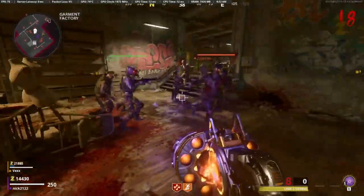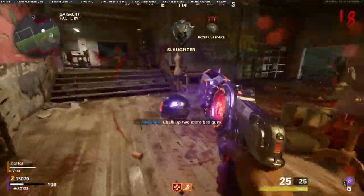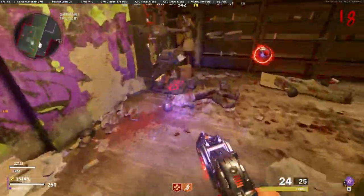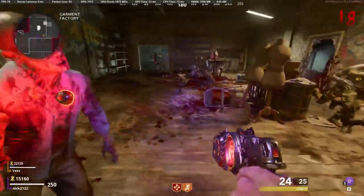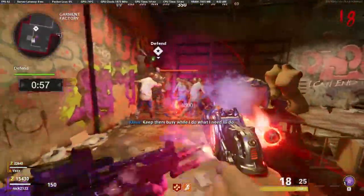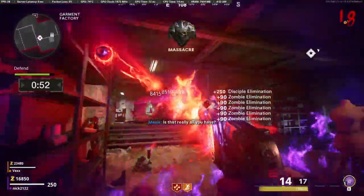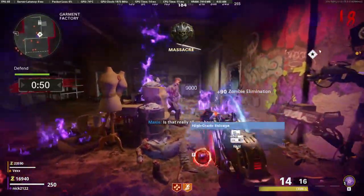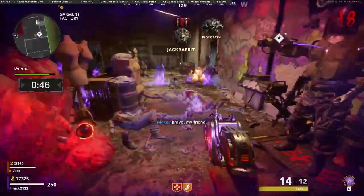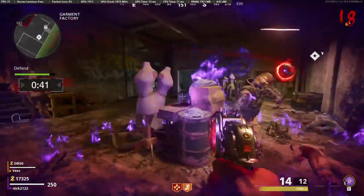Starting out with the first step, you're going to want to have Klaus get a bunch of kills. I'm not sure the exact amount, but I'll try to figure that out and update it in the description. Once you have enough kills, send him over to the upgrade machine — he'll go and stand in it, and you'll have to defend the area for one minute. There'll be a ton of zombies coming, so make sure you have decent weapons, and after the defense wave you'll have completed step one.